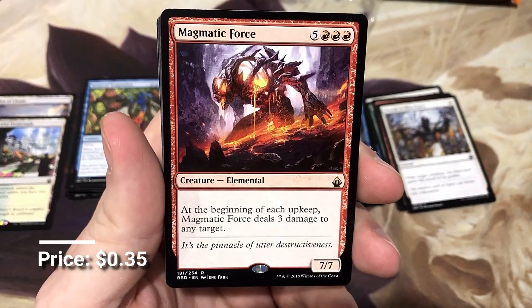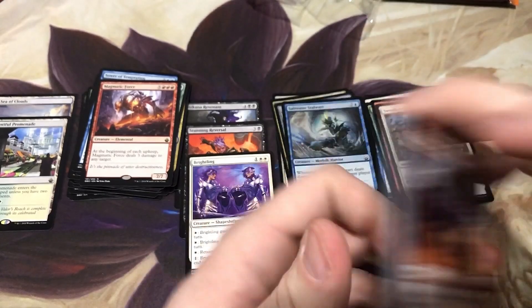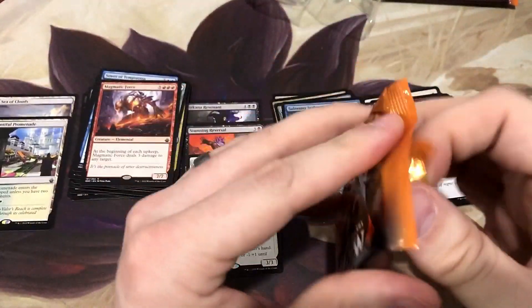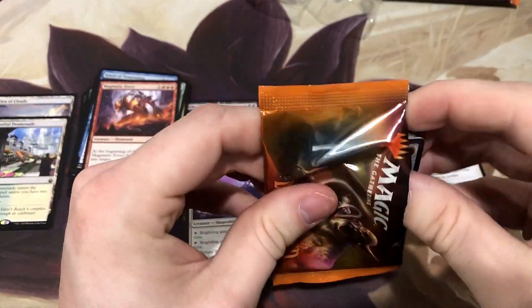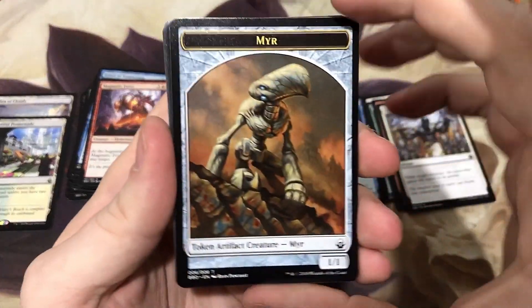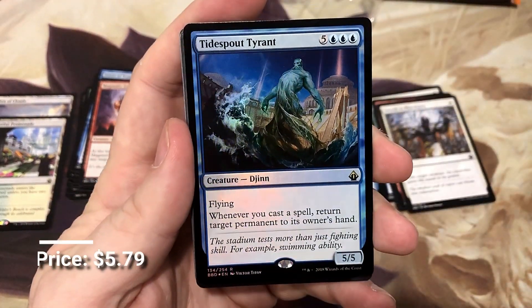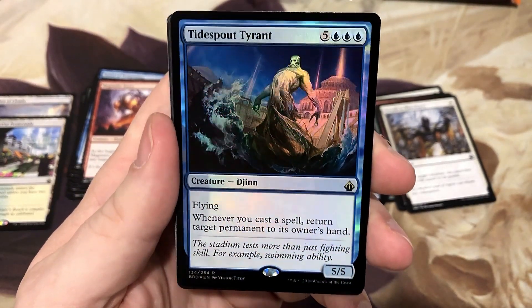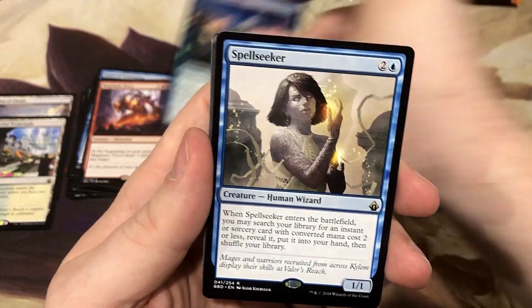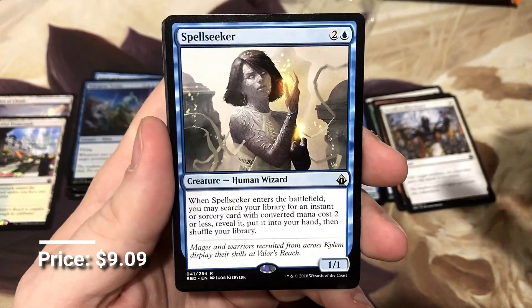The Magmatic Force — I really like this guy. Expensive, but if you can get him out there, he's real good. We got another foil rare: the Tidespout Tyrant. That probably takes away the chances of getting one of those foil dual lands, but we'll take it — foil rares are always good. And the Spell Seeker. Love the tutors — tutor on a stick.